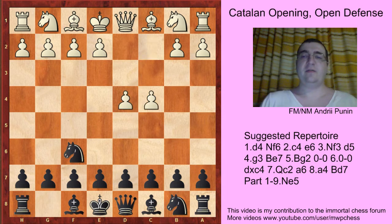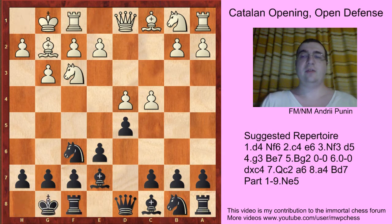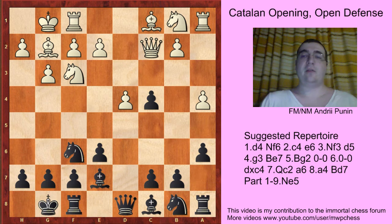The moves are: d4, Nf6, c4, a6, g3, d5, Nf3, Be7, Bg2, castles, castles, dxc4, Qc2, a6, and here White chooses to play a4. So here the only reasonable move is Bg7.